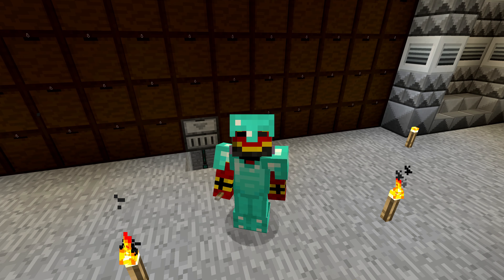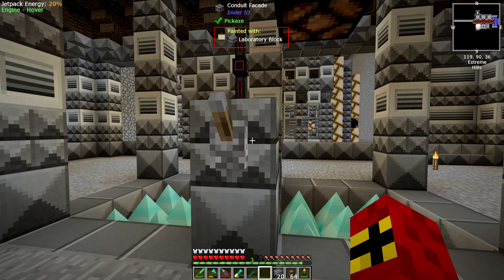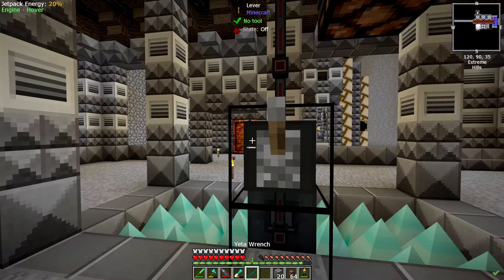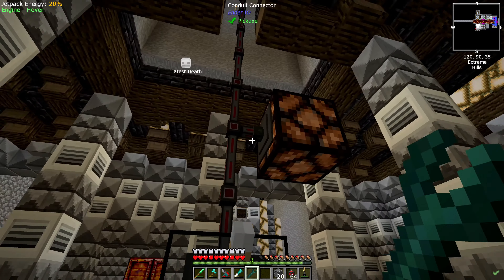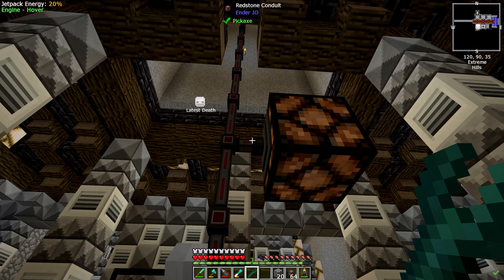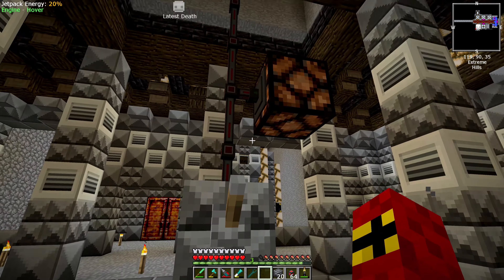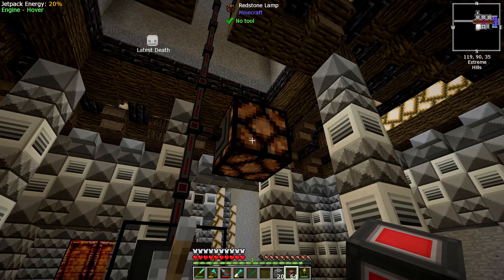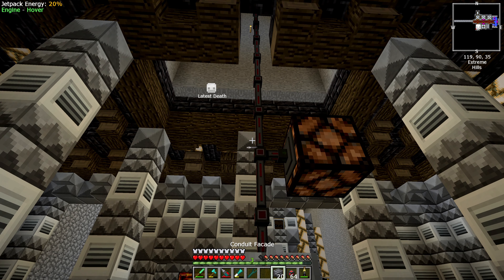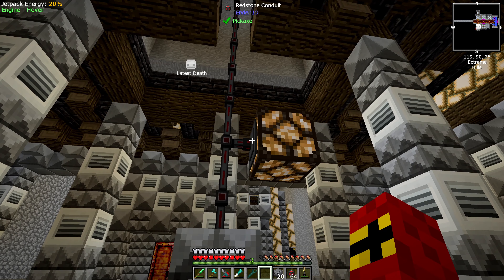After much head scratching and Googling, I figured out what the problem is and why these aren't working. First of all, this end needs to be set to input — this is the redstone signal going into the surface. This one needs to be set to output, which I've got correct. But still it would not work. I even tried it with a very simple line — just connecting a redstone conduit, a lever, and a glowstone lamp in one line — and still it would not work. Then I had a closer look: input is on red, but the output is on green. If we change this to red and then flip the lever, it works.